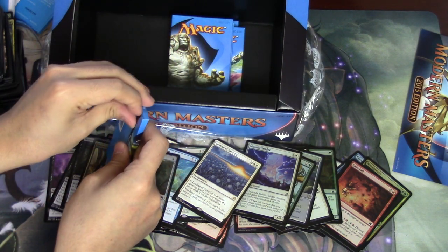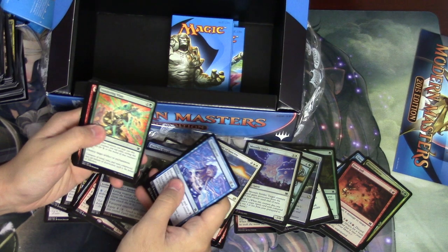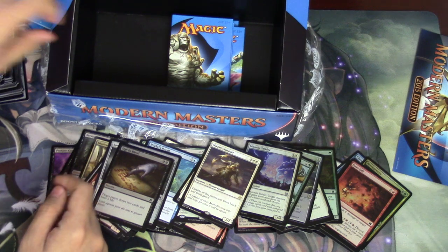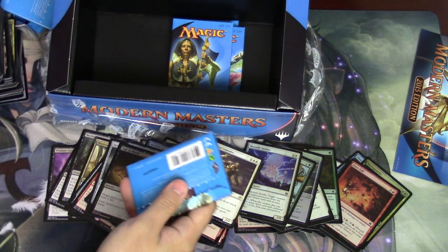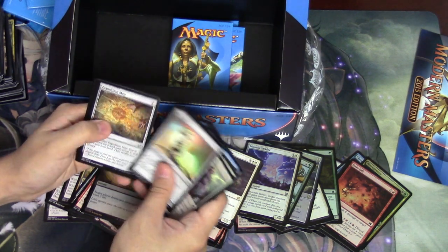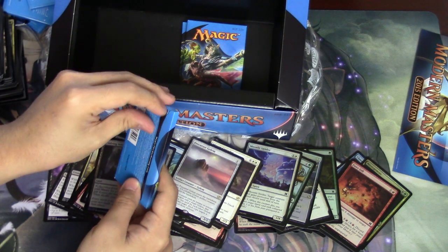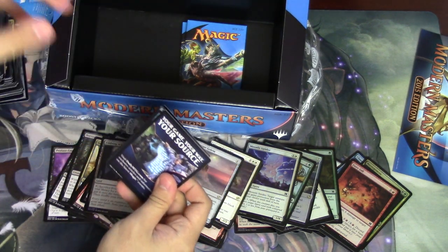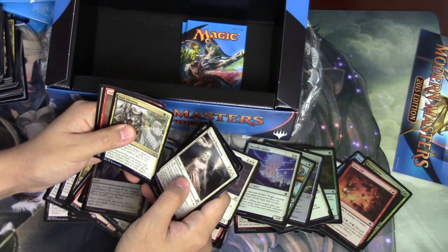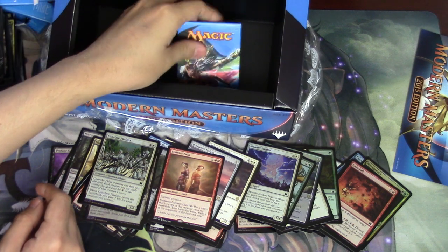Five packs left. I really hope that it's not a one mythic box — all the value is kind of in the mythics. I would love to see a Tarmogoyf. Mirran Crusader and Sign in Blood. Tarmogoyf — will it be? Precursor Golem. Wow, three packs left. We have one mythic so far unless I missed one. We did get the Eye of Ugin, we did get the Spellskite. Splinter Twin — not a card you want to see right now, but a card that you might have wanted to see before. Two packs left — can we pull something epic? A one mythic box? Mystic Snake.